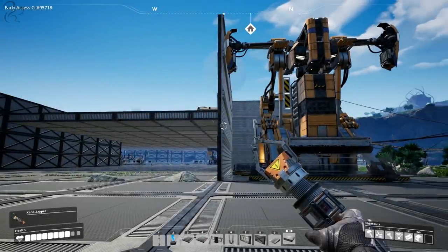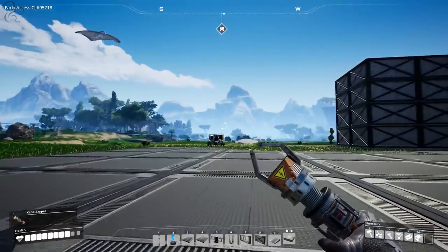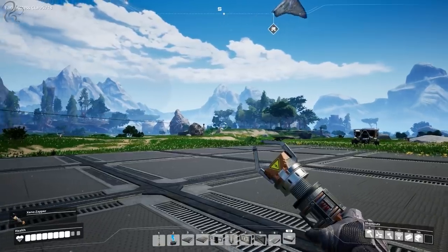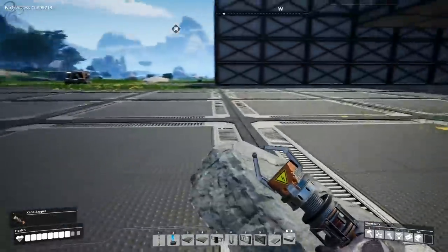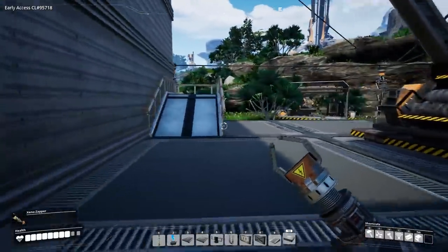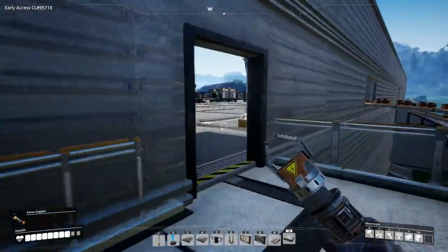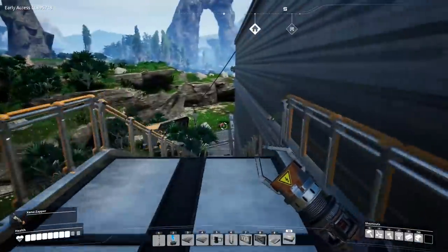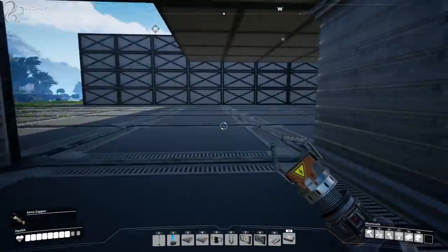Hi guys, Squall here. Welcome back to another episode of Satisfactory. In the last episode, we basically rebuilt our coal mining power production plant. Since then, I've got rid of the little bio thing we had kicking around, and as I promised, I've put in a few walkways so we can walk up and around the plant a little bit easier. Just a little bit of tidying up, nothing too crazy.